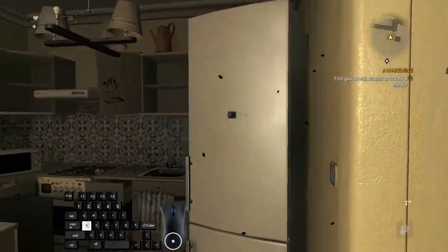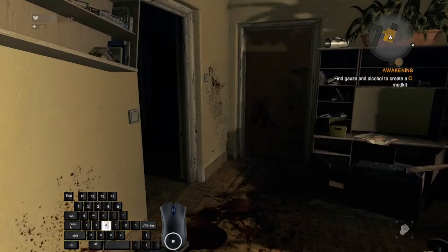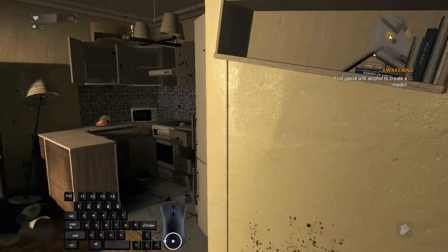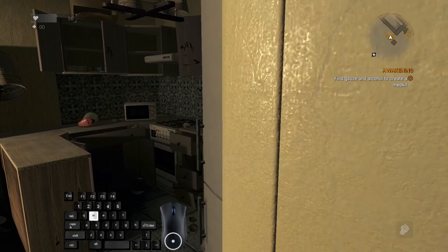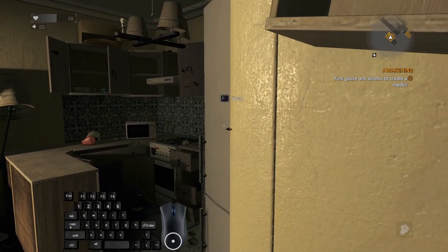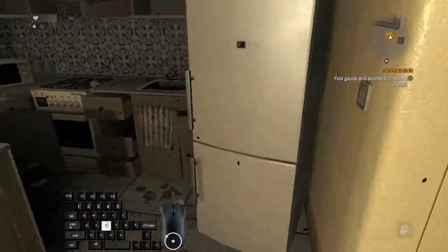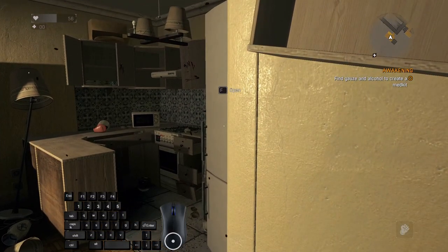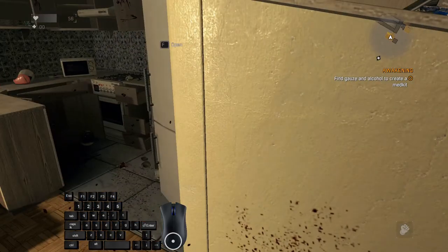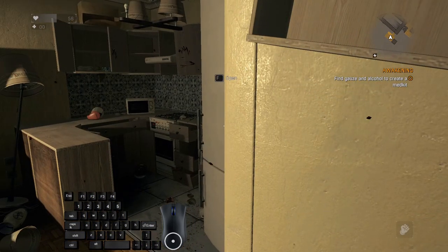The same thing works here: press F, start mashing F and direction buttons. Also there is one more trick on how to do it even faster — as soon as you can see the pop-up to press F to open, you are not required to stay in front of the fridge or container. As soon as the pop-up appears, you can press F and it will teleport you near the fridge or container you are opening.